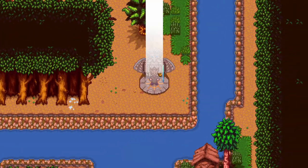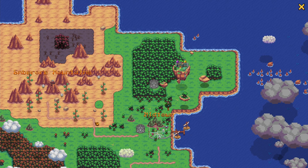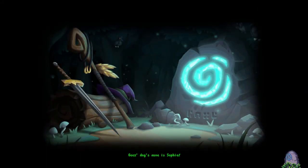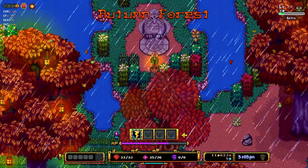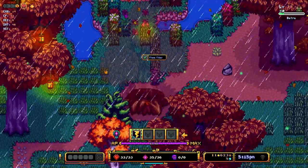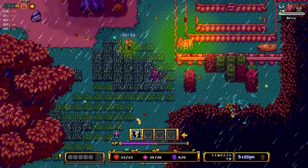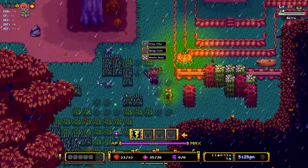Hey everybody, shabby dude here and today we're gonna get back into the shabby experience that is Sarin Fate. So I found a few things out - either I'm a genius and unobservant, or I'm stupid and observant. I realized we'd talked before about there being secrets in this game, and I'm always keeping my eye out for them. Something caught my eye - I found a marking that really threw me off, and when I clicked it, it revealed a secret area.